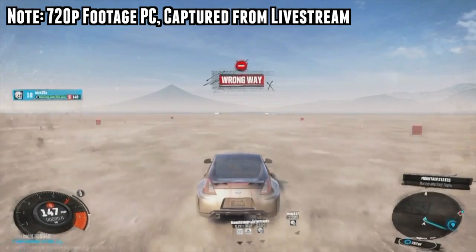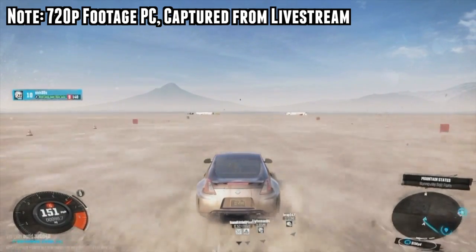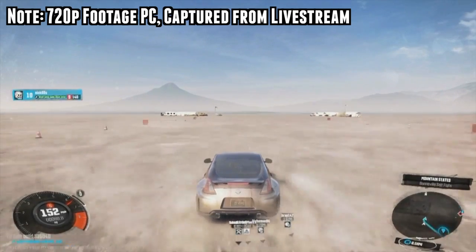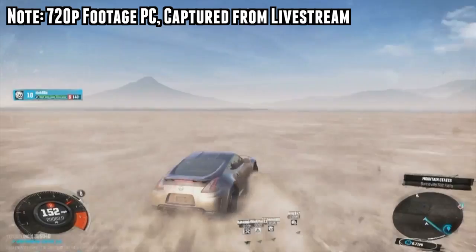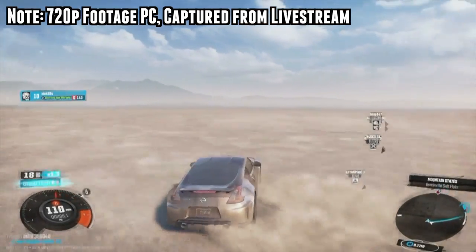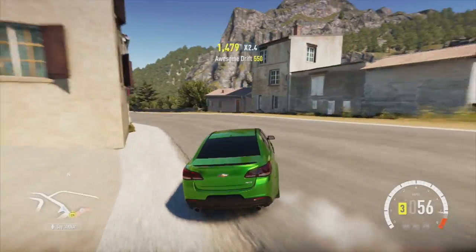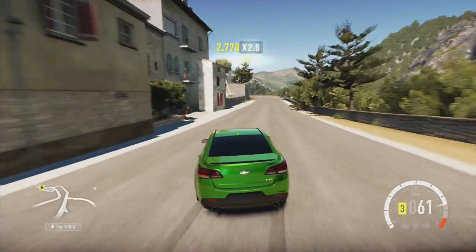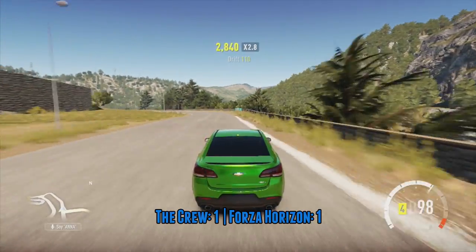Because The Crew has such a crazy big world, they failed to pinpoint some of the smaller details. The graphics in the game aren't too great — they look like quite an older game, like 2009 or so, like some of your older Need for Speed stuff. When you compare it to the crazy amount of detail in Forza Horizon 2, there's no question. Forza Horizon 2 wins based on graphics, sound, and the finer details, by far.